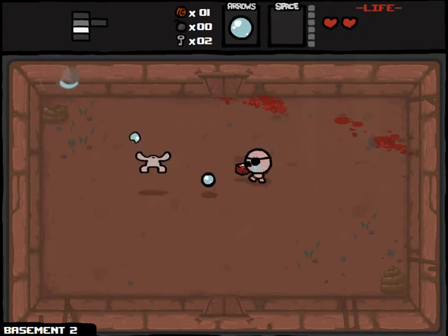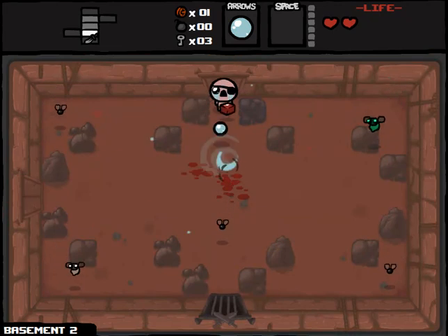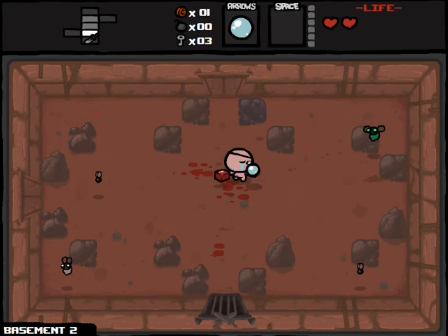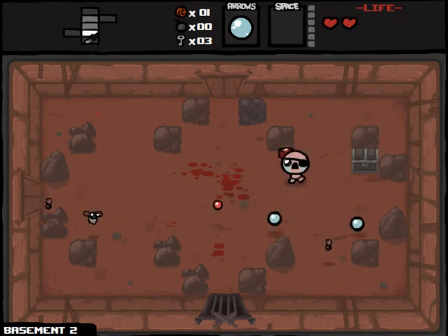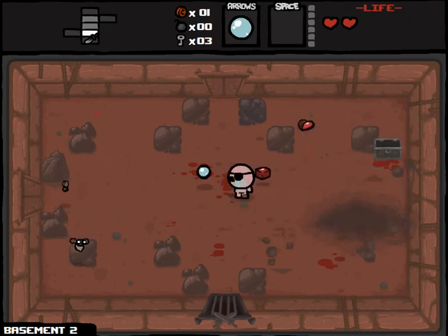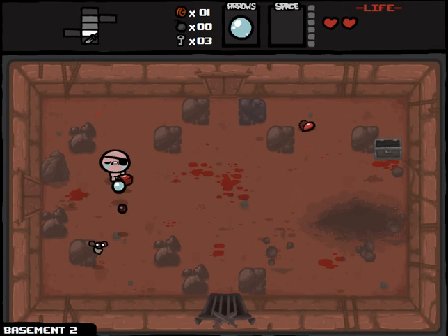Very nearly got tagged by a Hopper there, which is always embarrassing — with like 120 hours into Isaac, you shouldn't be getting hit by Hoppers anymore. It's an unwritten rule of Isaac-ing. Let's take out Champion Grandfather Fly. He's going to take three hits, which is crazy. It's weird to get Max's Head two runs in a row, since it seems like one of those items that's been pretty rare for me — maybe once every 20 runs.